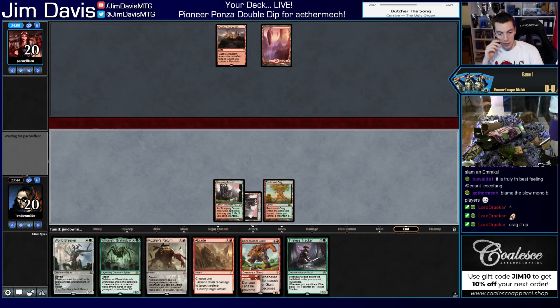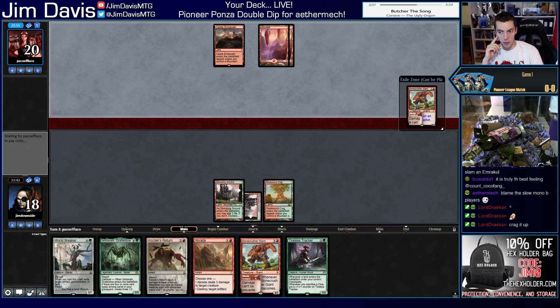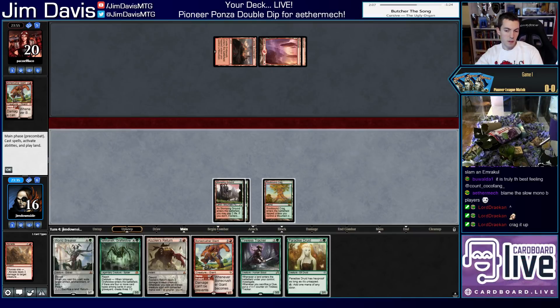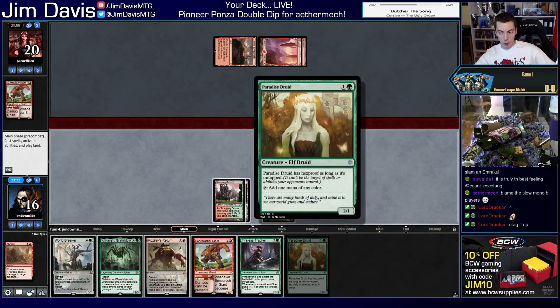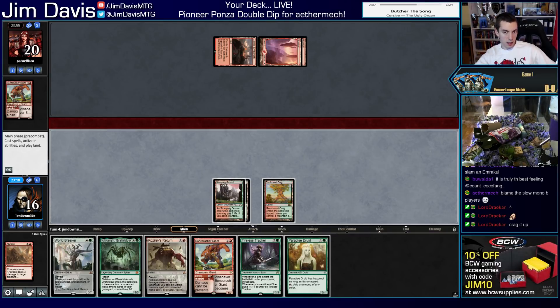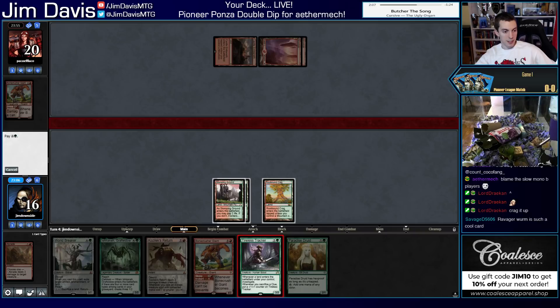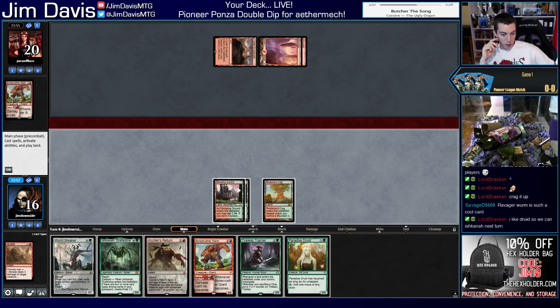They're going to Stomp us, which is fine — we can Abrade the Bonecrusher. If we draw land-land we're in phenomenal shape. That's not a land — if we have Goblin Chain Whirler we're in trouble. Paradise Druid is also really bad with Kozilek's Return; it might just be bad. I'm thinking we just play the Tracker — we should draw a land. We don't want to cast Ishkanah without Delirium; otherwise it's just a massive spider. We'll just say go.